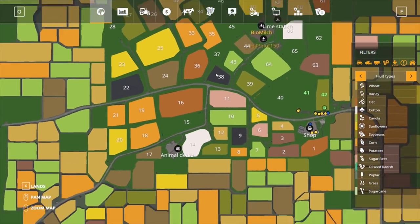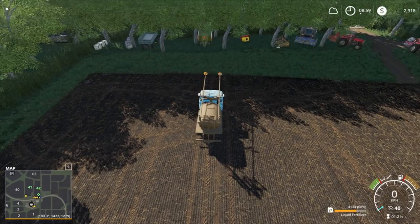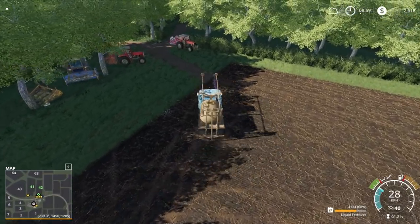That must mean there is a heap of grass fields and stuff then. Go growth type grass — 1, 2, 3, 4, 5, 6, 7, 8, 9, 10, 11, 12, 13, 14, 15 — 15 or so grass fields. So that is a crazy amount. Actually, I was going to take this guy over here.